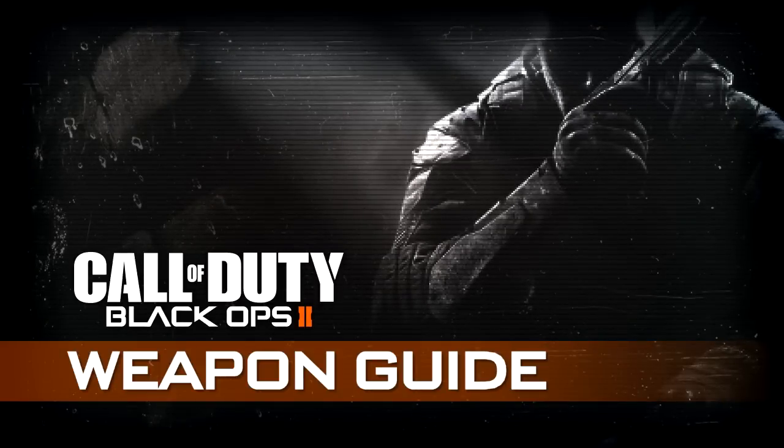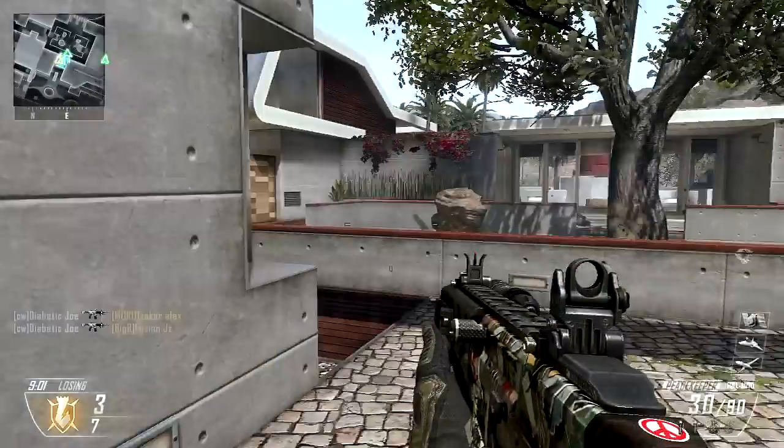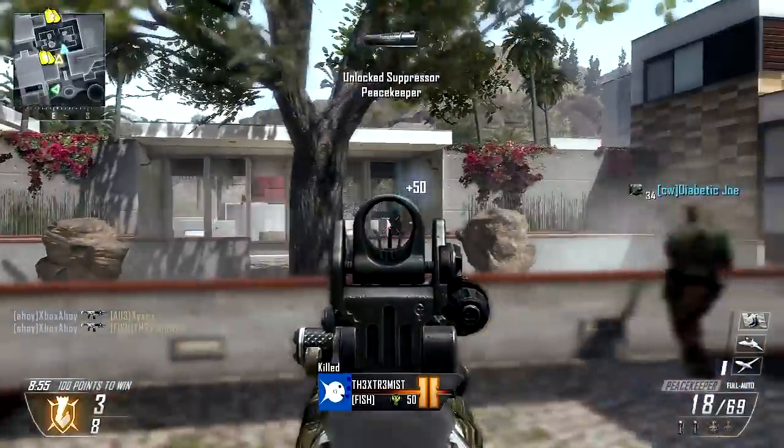Hello, this is XboxAhoy, and this is the thirteenth episode of my Black Ops 2 Weapon Guide. This time, we're covering the Peacekeeper — the first DLC weapon ever seen in Call of Duty. The Peacekeeper is a fully automatic post-launch addition to the SMG category.